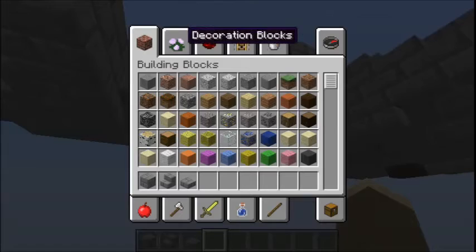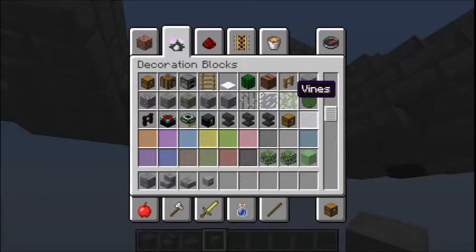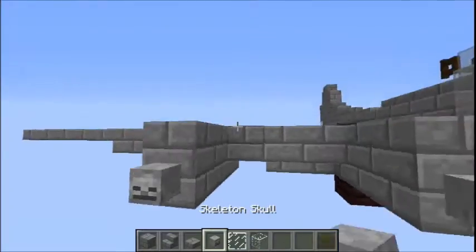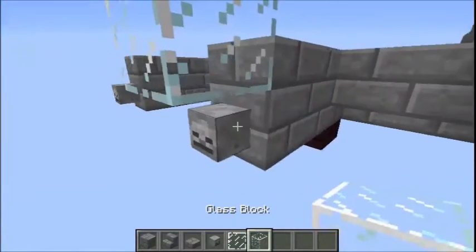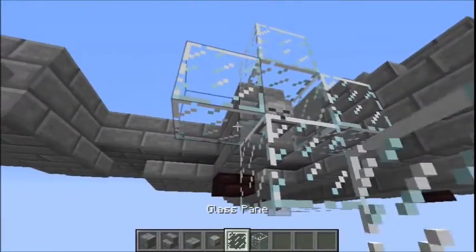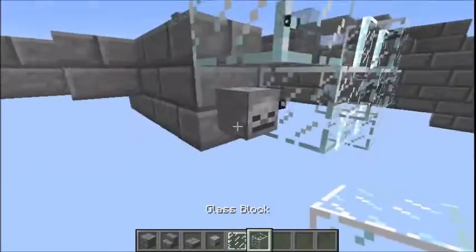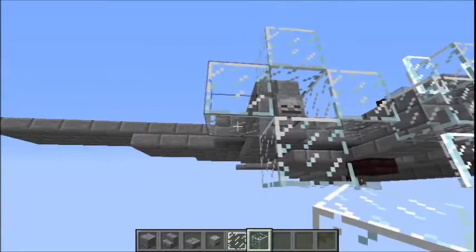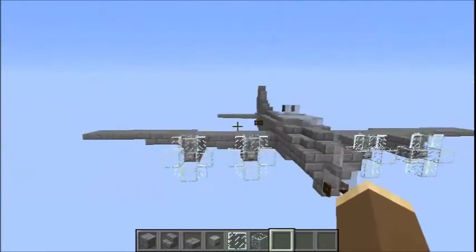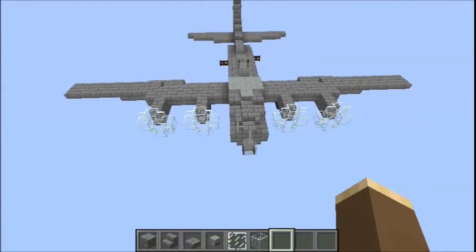Now for the propellers. Grab some skeleton skulls, glass panes, and glass blocks, and build our standard propellers. Glass all the way around the skull and then glass panes like that. As you can see, I've already done the other wing. Once you've made one wing, you'll know how to make the other because it is just a mirrored version. So that is our first B-17 done.